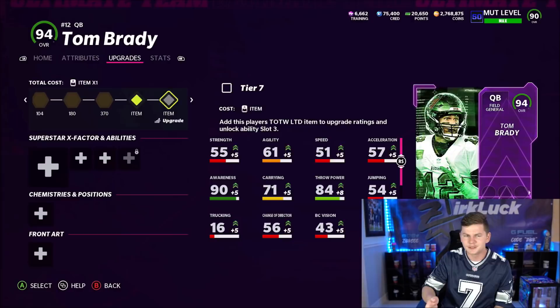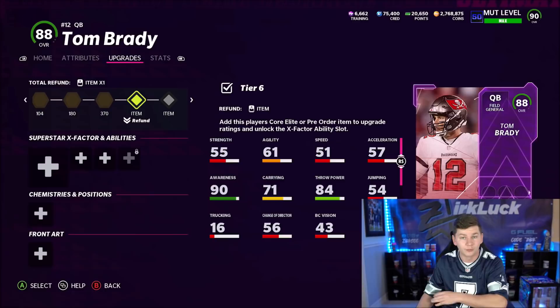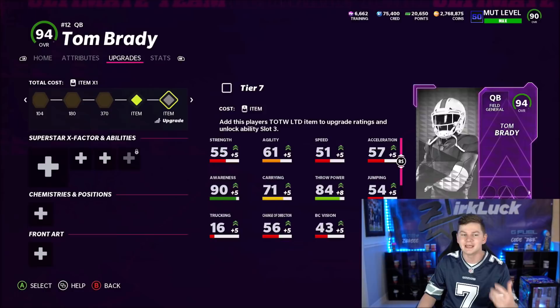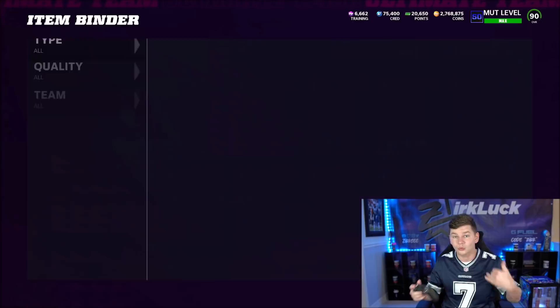I can understand why they did it — because they don't want to give us a super cheap Hara Master quarterback with them just dropping Dan Marino with the Team Diamonds. They don't want people being able to get a cheap Hara Master QB for like 200K total. They want you to do those sets. Do I understand why they did it? Yes, it makes sense for the economics of the game and for the Team Diamonds sets to still be relevant. Does it suck? Absolutely. That would have been like a 200K quarterback with Hara Master, and Hara Master gives you those additional hot routes, which is what makes this Brady card so good.